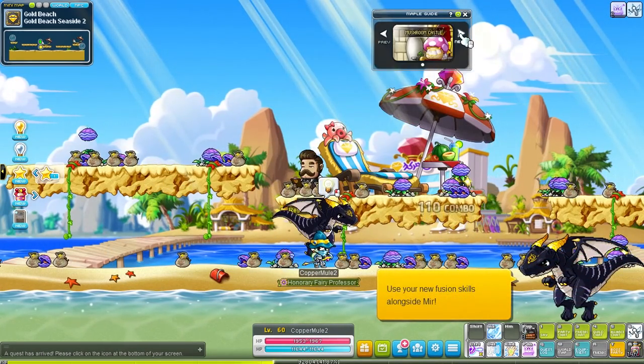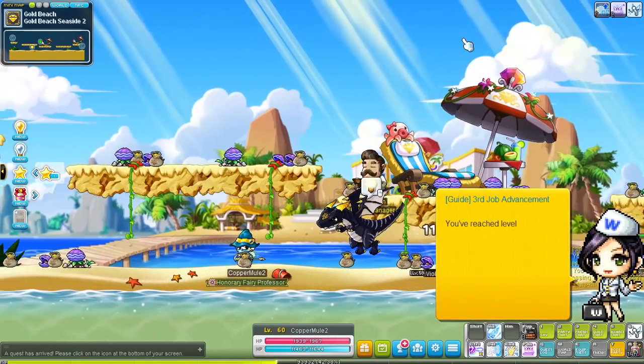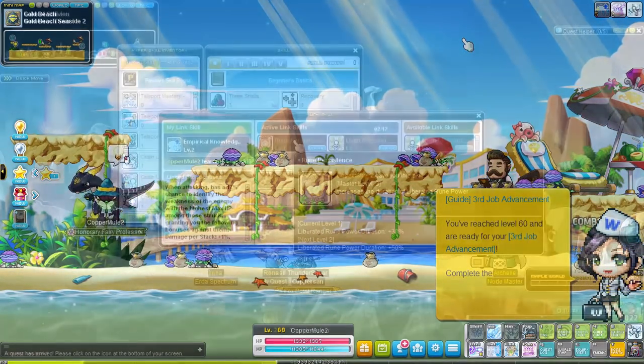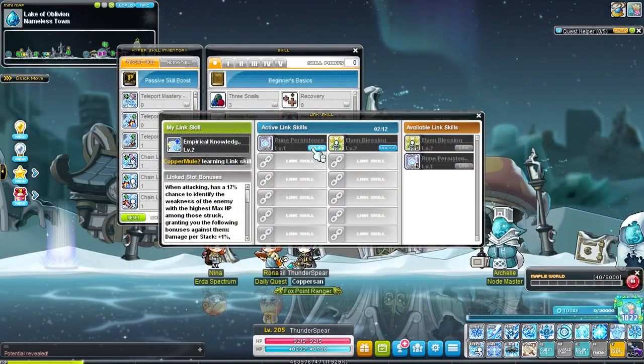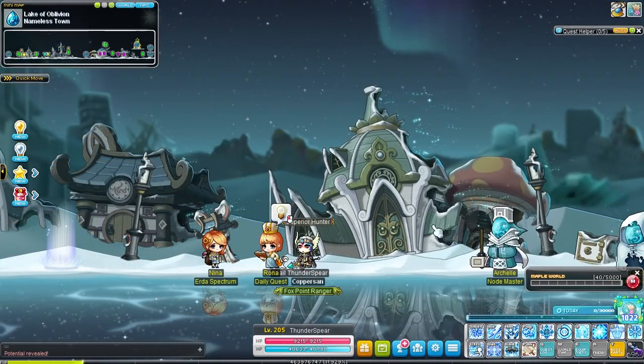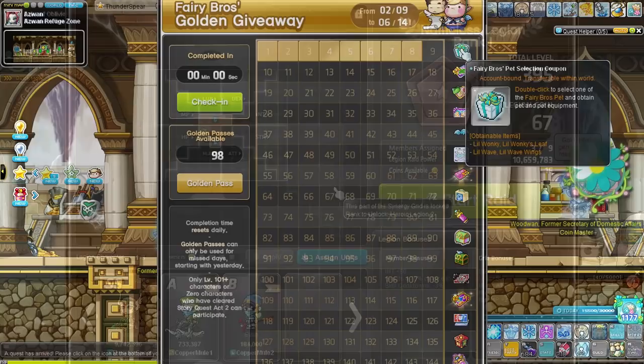We can also save a lot of mesos that we can use to fund our main. The Mercedes link skill increases EXP gained and the Evan link skill increases rune duration, so I made those two first so I can level up my main and my other mules just a bit faster. Reaching level 200, we also unlocked our legion, but it's still pretty weak at this point — I'll go more in depth into the legion system in the next episode.